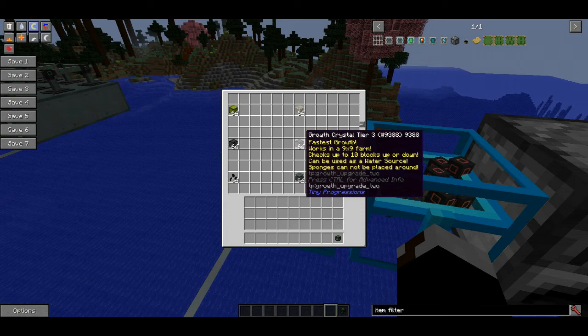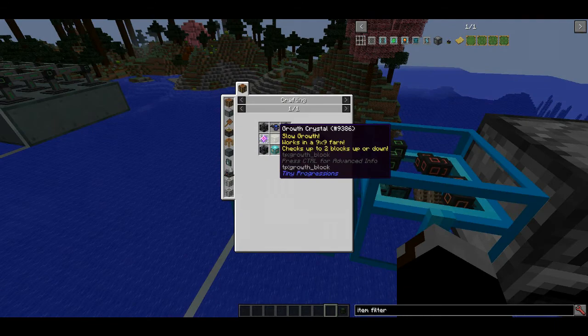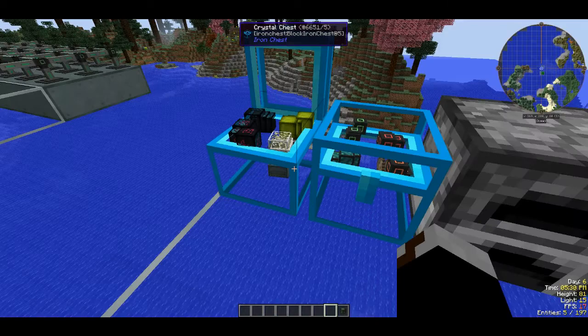If you're really dedicated and want it as fast as possible, you can use your one dragon egg from the world and turn it into a tier three growth crystal, which is what I've done in my world. If you have all these things, that will allow the entire farm to run extremely efficiently. You will also need coal seeds.